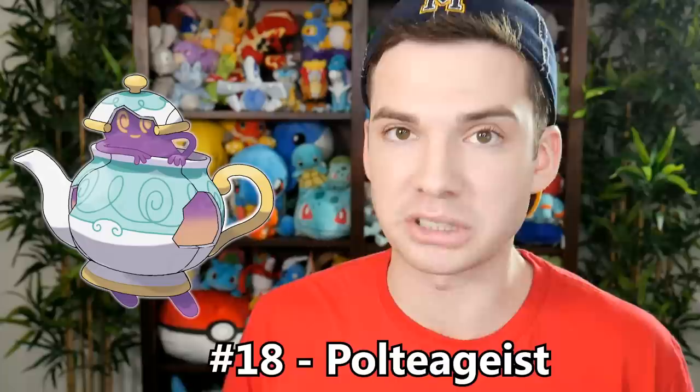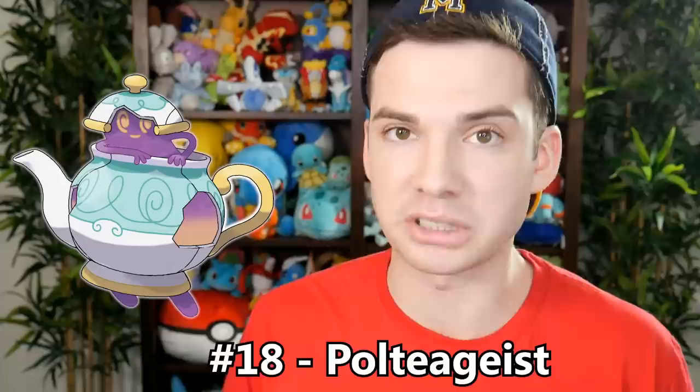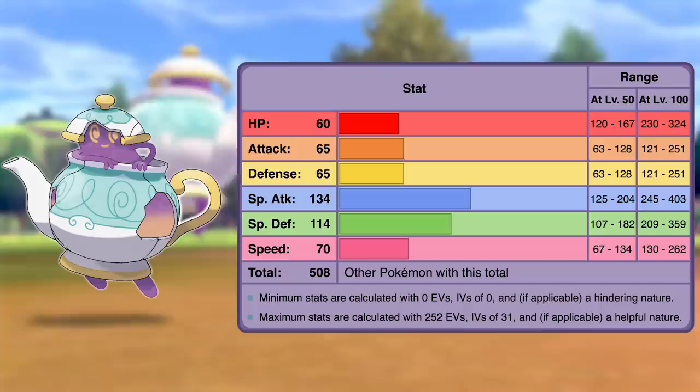The next strongest Pokémon has a base stat total that's only one point higher than Sirfetch'd — that being number 18, Polteageist. Polteageist has a base stat total of 508. While its HP, attack, defense, and speed are just okay, its special stats really shine. Its special defense is 114 and its special attack stat is an excellent 134. Polteageist may not seem like a particularly imposing Pokémon, but I think it's gonna end up being really good. It's got access to Shell Smash and Weak Armor, which can improve its mediocre speed and also dramatically increase the power of its Stored Power move. I think it's gonna be a force to be reckoned with.